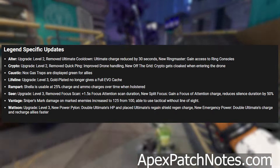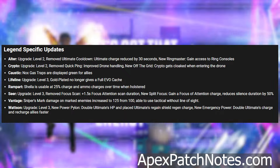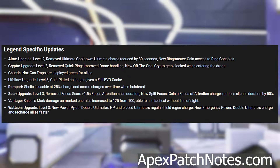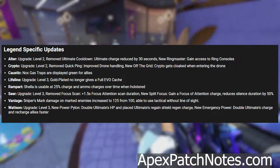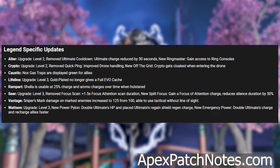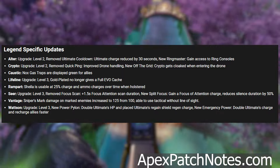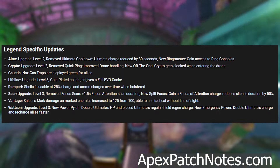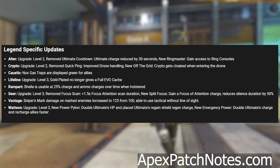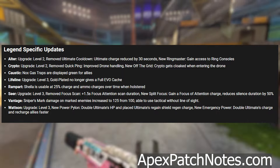Caustic: NOX gas traps are displayed green for allies. Lifeline: upgrade level 3 gold plated no longer gives a full EVO cash. Rampart: Sheila is usable at 25 charge and ammo charges over time when holstered. Seer: upgrade level 3 removed focus scan plus 1.5 focus attention scan duration; new split focus — gain focus of attention, charge reduces silence duration by 50%.